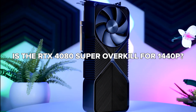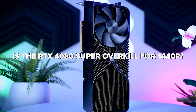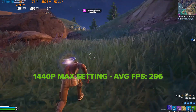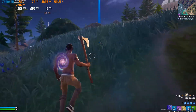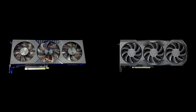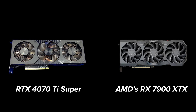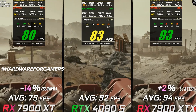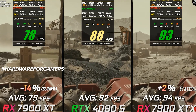Now for the big question: is the 4080 Super just too much for 1440p gaming? If you're playing competitive titles like CS2, Valorant, or Fortnite, even a mid-range GPU can push over 200fps at 1440p. So for games like these, yes, the RTX 4080 Super can definitely feel like overkill. And when you factor in the price — typically over $900 — you could argue that something like the RTX 4070 Ti Super or AMD's RX 7900 XTX delivers better value for this resolution. That's why many gamers feel it's unnecessary horsepower, especially if you're aiming for 1440p at 60 to 120fps.